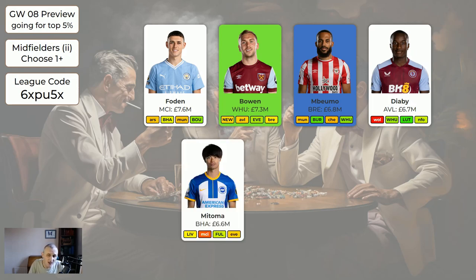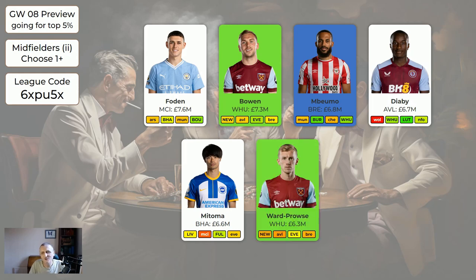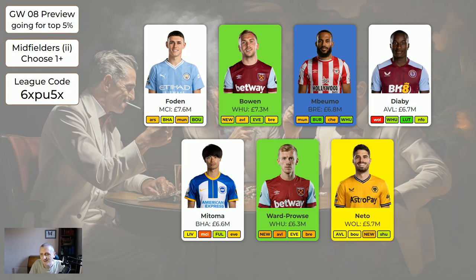Mitoma - home to Liverpool, away to Man City - not great fixtures, but he is a great player and after that Brighton have got some nice fixtures. Ward-Prowse is cheaper than Bowen and a completely different sort of player - not as explosive as Bowen, but he has got some nice points and is worth getting. All these players are kind of worth getting apart from Mbwemo.